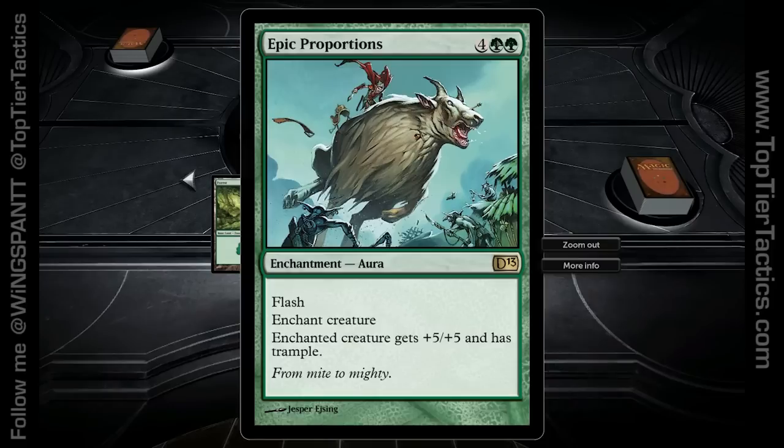Epic Proportions — I'm a pretty big fan of this. Big fan — get it, it's a joke. It's a combat trick that sticks around: six mana, flash, gives plus five, plus five, so you cast this as an instant and completely blindside your opponent with a giant creature every turn.